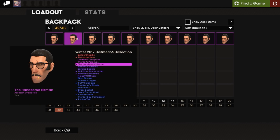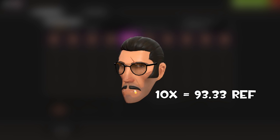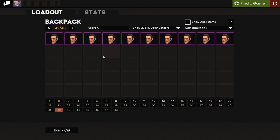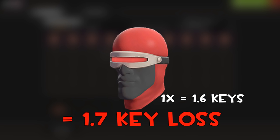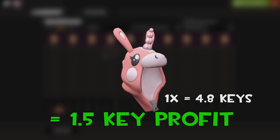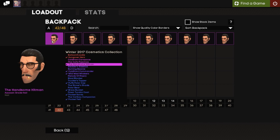One Handsome Hitman is priced at 9.33 refined on Backpack.tf, so 10 of them are 93.33 refined — that's roughly 3.34 keys in today's economy. If we get the Hungover Hero, that costs 1.6 keys, which means we'd be at a loss of 1.7 keys. If we get the Ballooner Hoodie, however, that costs 4.8 keys, meaning we'd be at a 1.5 key profit. So it's really up in the air whether we make or lose around 1.5 keys.